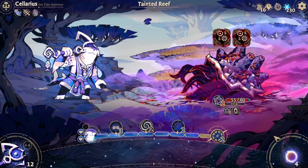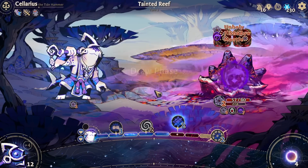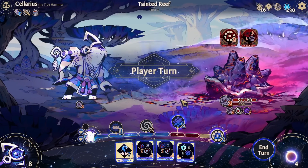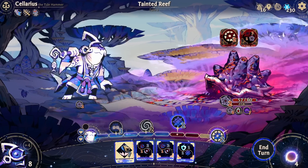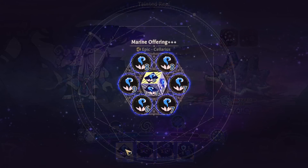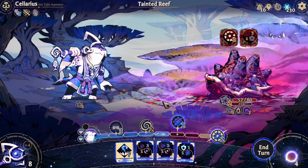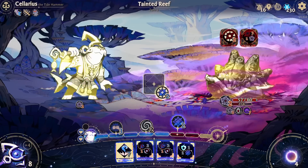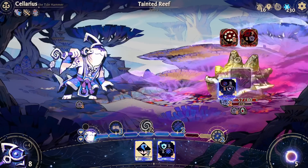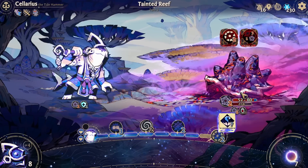Yeah, I like the idea of those forged dice. I think eventually we'll maybe want to get rid of them - they got a lot of work to do, so probably not. Unfortunately, marine offering is useless here - wave to the enemy with the least amount of corruption, so does not help me. Bit of a downside. Hit him a couple of times, shield self, and can't do anything with that one.